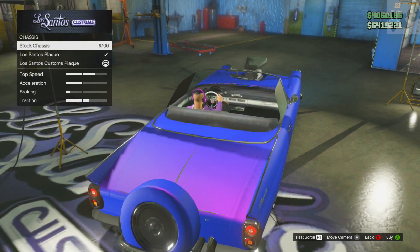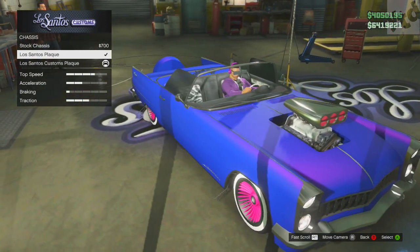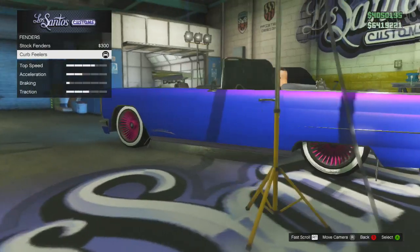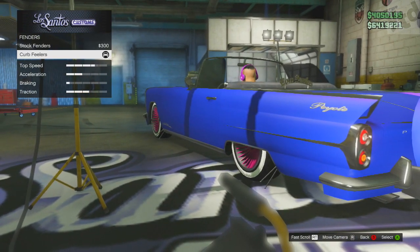You can have a stock chassis or the Los Santos plaque. When you have that plaque, you do get the fuzzy dice — but if you switch over to the Los Santos Customs plaque, you will lose those dice, so just keep that in mind. Just like the Manana, you do get curb feelers — those are the little wires down below.